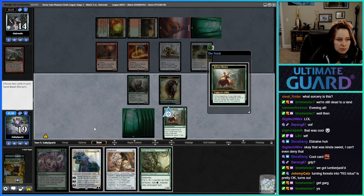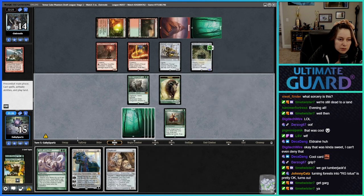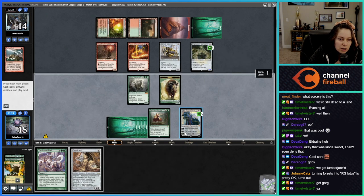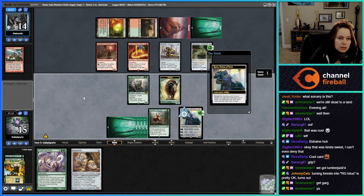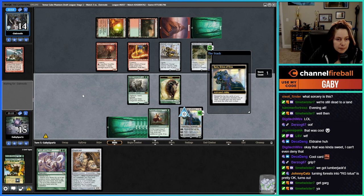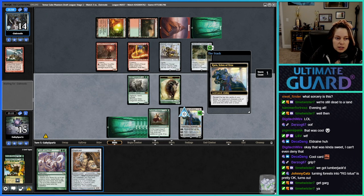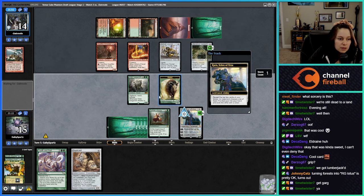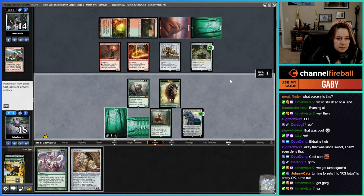We'd be left with two 3/3 Beasts, which is pretty decent. The other option is to keep the Duplicate because it's just good. Play four to keep in hand, put one on top of library, go Karn tick up knowing we have it. Wall of Roots are forests. Getting us closer to this Duplicate. We don't attack this turn — we don't have to. As soon as we can duplicate away the Stone Coil Serpent, we're back in business.